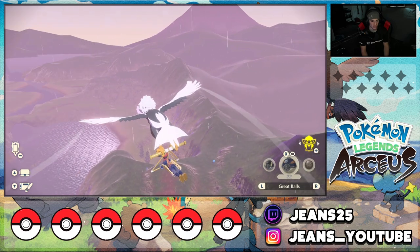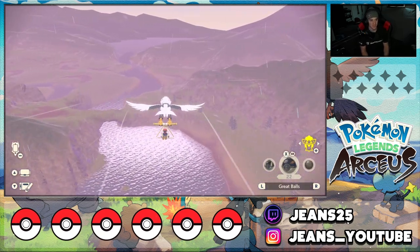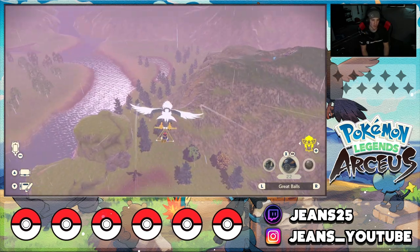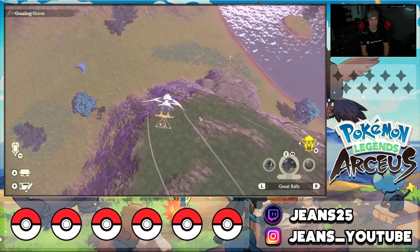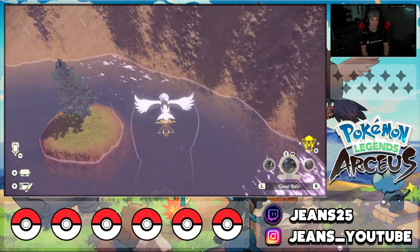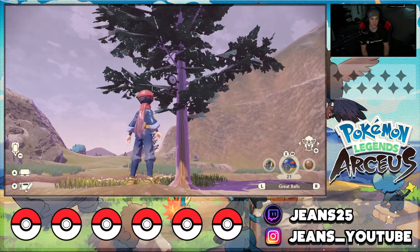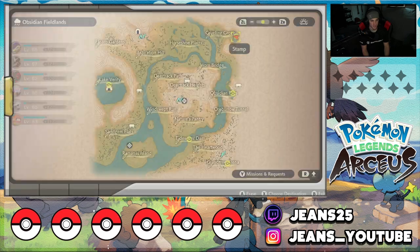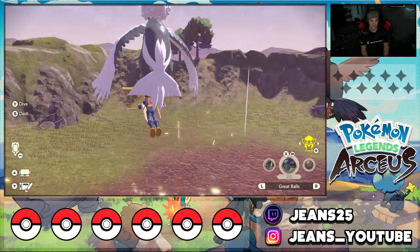Now hop back on your bird and head towards the Grueling Grove, all the way to the left. There's one Unown there — I think it's letter E, just chilling in a tree. The Unowns remind me of Korok Seeds from Breath of the Wild, except at least completing the Unowns actually does something for your Pokédex. Right here at the Grueling Grove, look up in the tree — letter E just chilling there. Throw a Poké Ball and catch that lovely Unown.